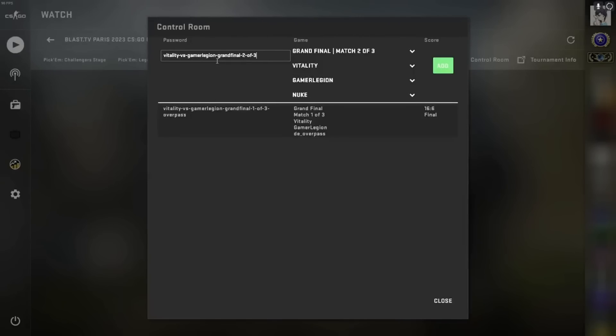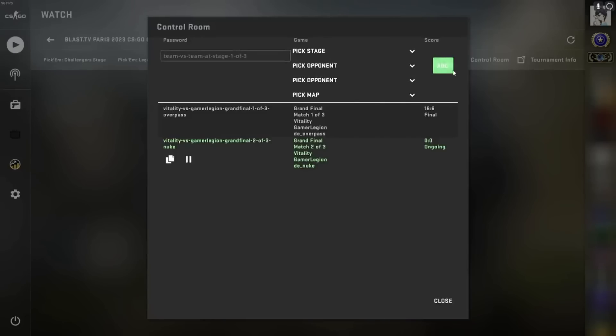You then pick the teams, pick the maps, pick the score, and then before you know it, you're able to redeem the souvenirs.